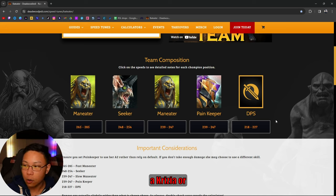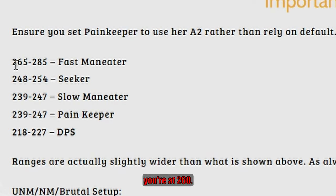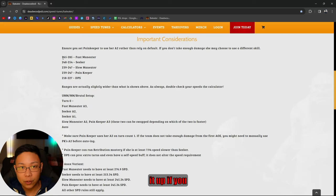If you have Acryzia, Dracomorph, Jintora, Rathalos — whoever you have as a DPS champion, you can have them within these speed ranges. If you're right outside these thresholds, like at 260, you could probably glyph it up if you have the glyphs for it.